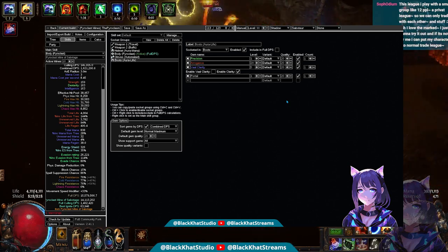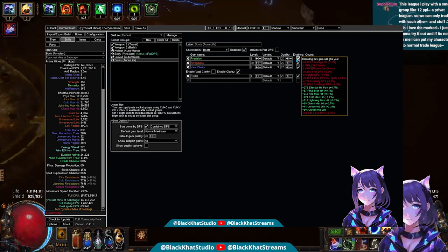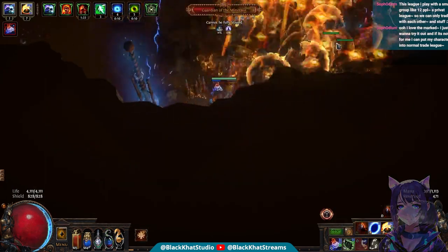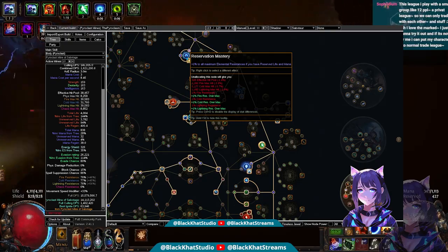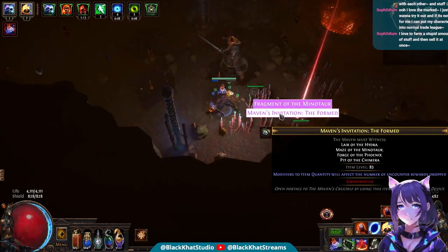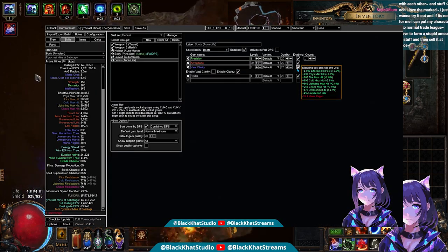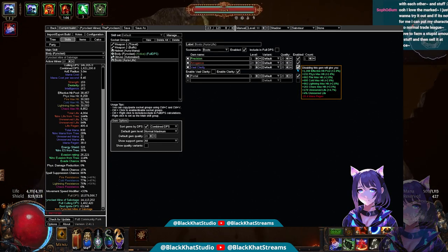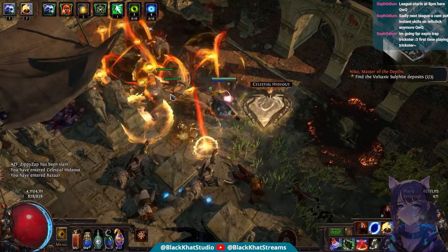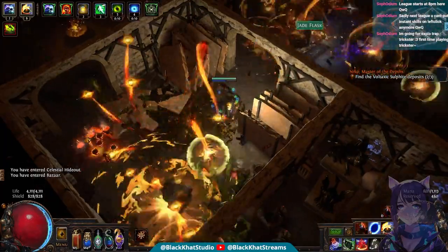We have a secondary set of auras that are life-based specifically. We have a level one Precision, mainly so that we can have something reserving life to proc our reservation mastery, which gives us extra maximum elemental resistances when you reserve life and mana. We also have Clarity here for a bit of extra mana regeneration, brought up to level five so we can easily maintain the mana we need. Then we just have our portal gem, which may not even be needed anymore seeing as there's now a button in this league to activate a portal scroll from your inventory.